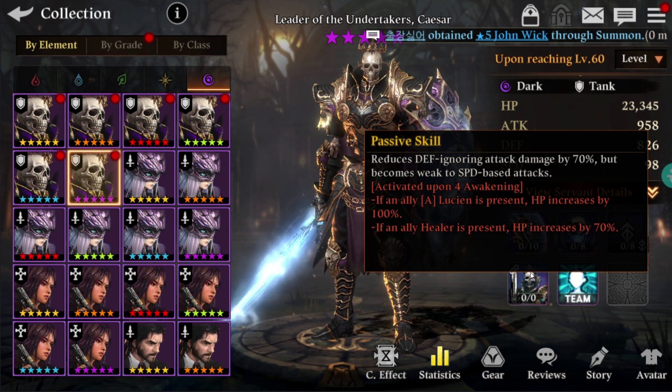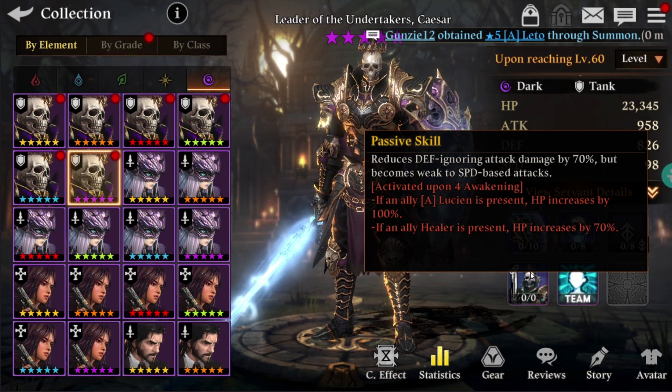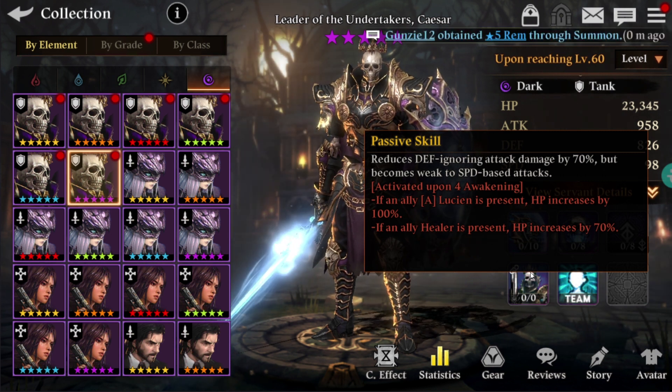Next thing is activated upon the 4th awakening: if an ally A Lucien is present, HP increases by 100% — that is pretty amazing. Fire A Lucien is a pretty good healer, so you can have her in your team and you will be able to get that 100% HP boost. If an ally healer is present, HP increases by 70%, so you need to have at least one healer to get at least 70% of the HP boost.